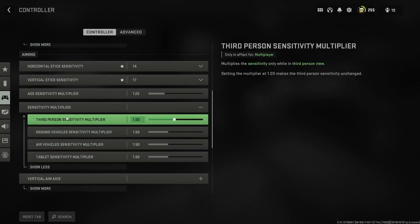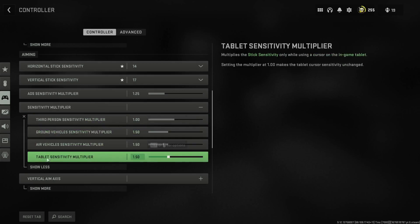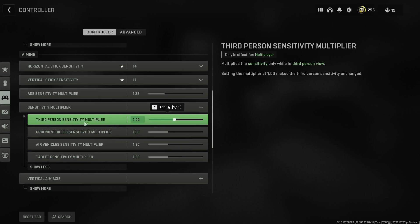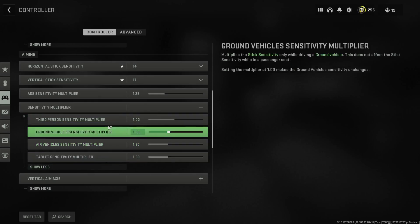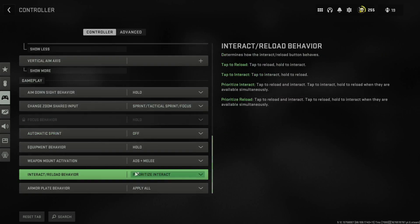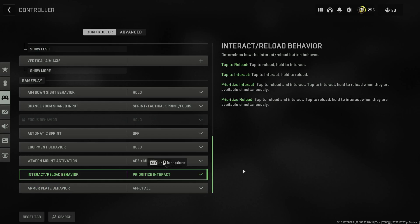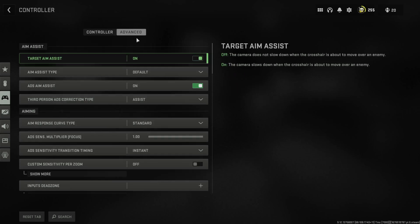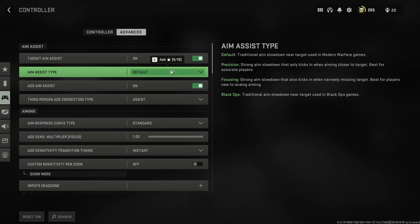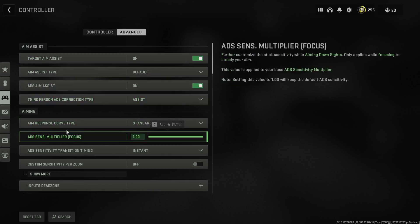Always raise the sensitivity multipliers up for air vehicles, ground vehicles, tablet sensitivity, and third-person sensitivity. It makes things a bit faster since controller is a bit slow by default. Make sure your interact/reload behavior is set to Prioritize — that makes it so both actions are tapped unless they're both available together. I like default aim assist type and standard aim response curve type.